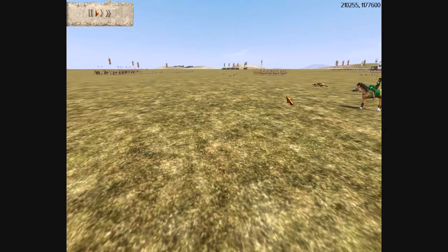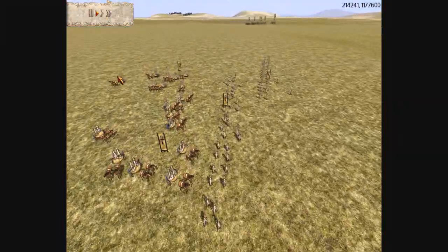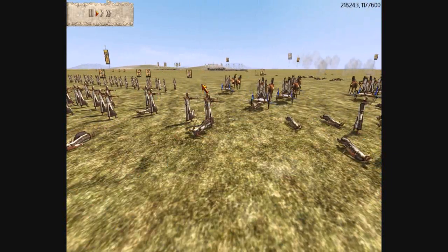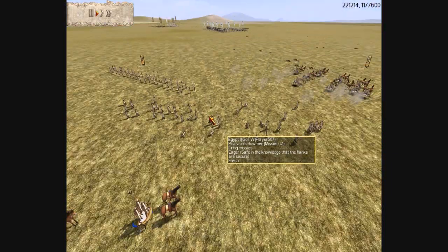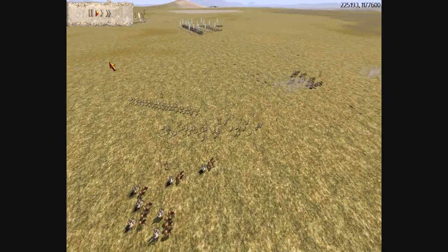Number one, I don't have the range to match his Pharaoh's bowmen. I brought Balearic Slingers, but I don't have enough range to hit his Pharaoh's bowmen. So he can shoot at me at will, and this is one of Carthage's major weaknesses.